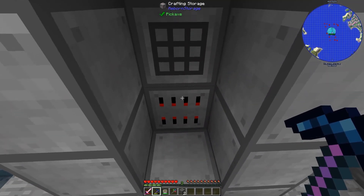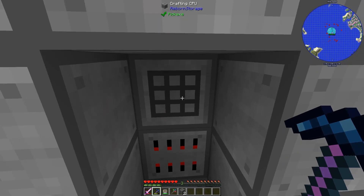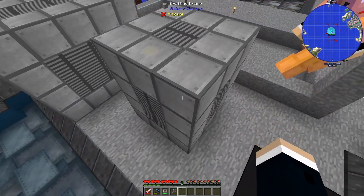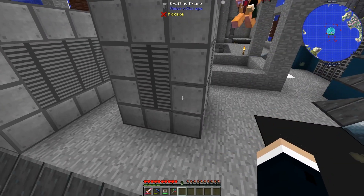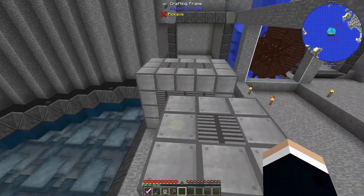Inside, this is the minimum setup. You have to have one crafting storage and one crafting CPU. When you put that together, it's a multi-block. This is the minimum size — it's 3 by 4 by 3.